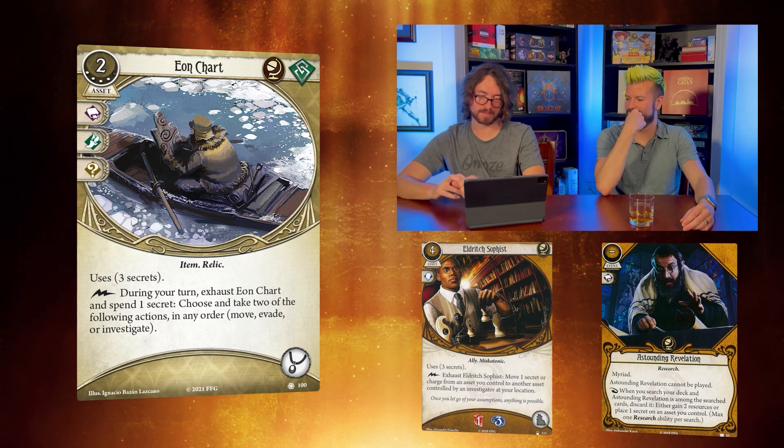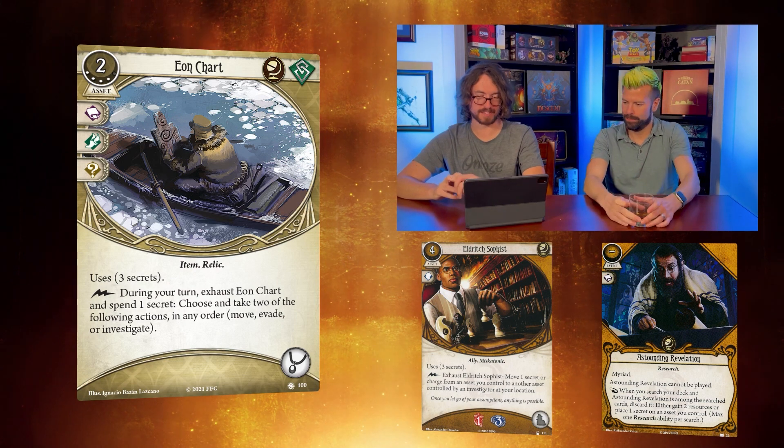You can only do it once per turn, but if you can provide a secret every turn, two extra actions is pretty awesome. The card says 'choose and take two of the following actions in any order' - do you read that as you can't take two of the same action? I think so. It's not super obvious either way, but I think you need to choose two different ones. There's actually extra space on the card where they could have written 'different actions.' Maybe you can double-move or double-investigate, which would make it even stronger - that might need a rules clarification.